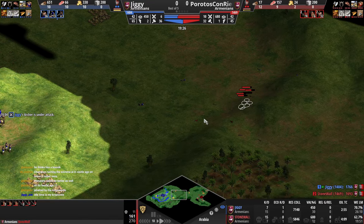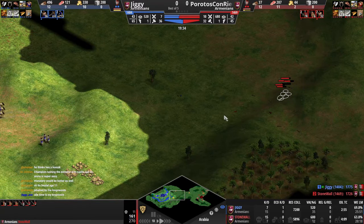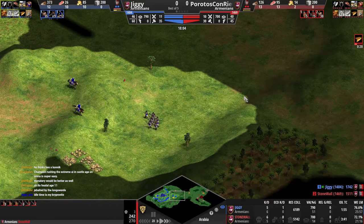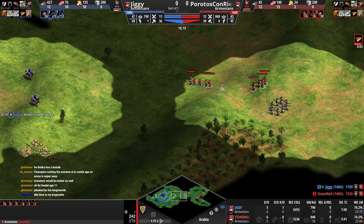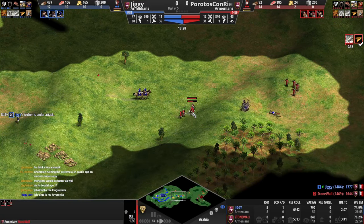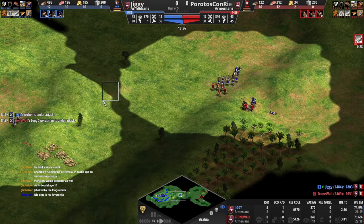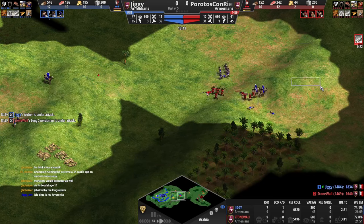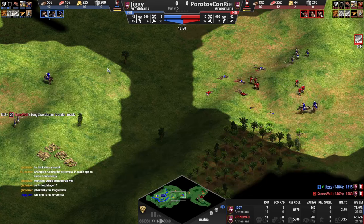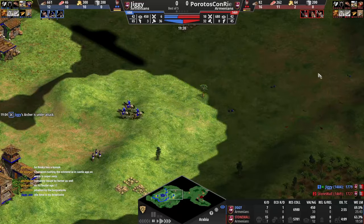You can't loop around the skirms because you go this way and then he goes straight — he's always going to catch your archers if he's microing properly, which he is. Your best course of action would have been to come back to this hill. He comes this way, you go up here and then go back to the hill. We don't want to go this way with the archers because his skirms will get here really fast. Go here where the reinforcements are, and if we group up with the reinforcements we easily win that.